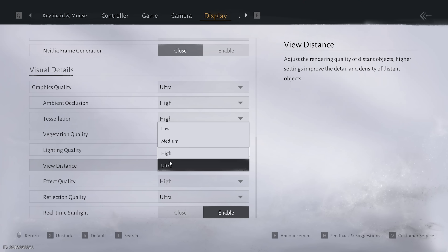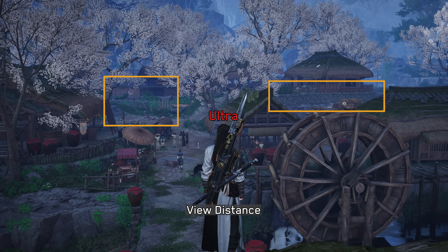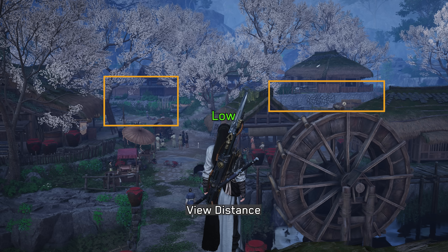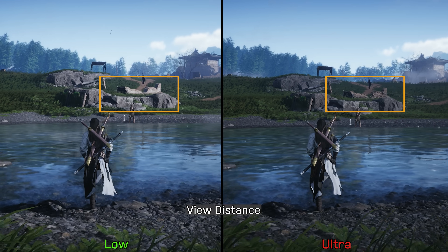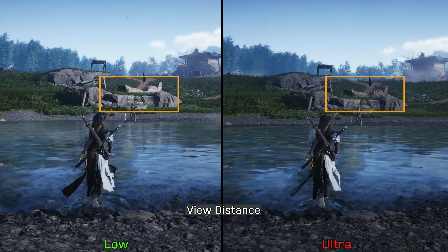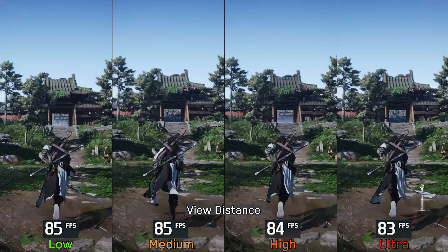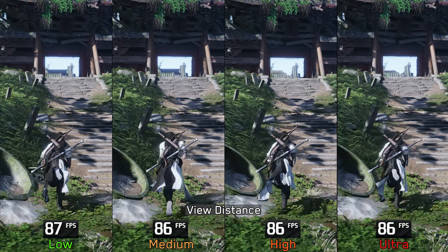Next up is View Distance, which is similar to Vegetation Quality and affects the level of detail of walls, buildings, and other environmental elements. Generally it doesn't have a significant visual impact and doesn't help much with pop-in — objects on both Low and Ultra pop into view suddenly at almost the same distance. This minimal visual difference carries over to performance, where even jumping from Low to Ultra doesn't result in any noticeable drop. I recommend High or Ultra.